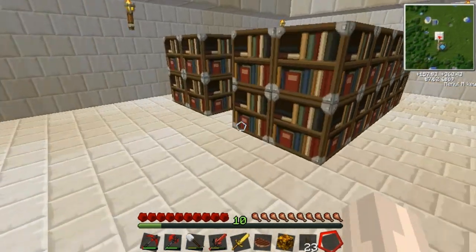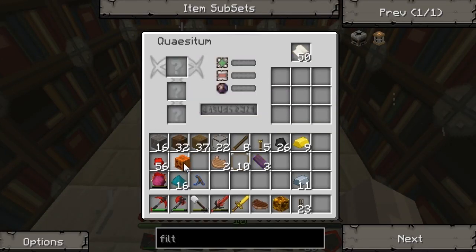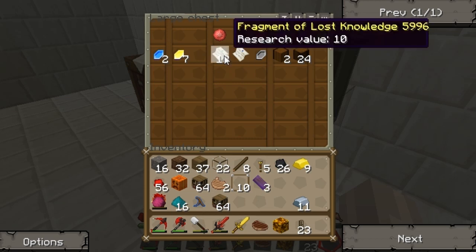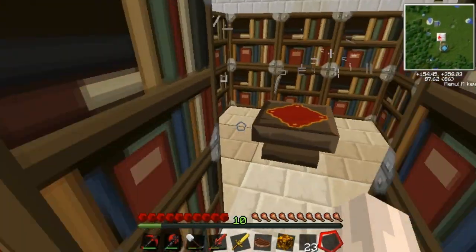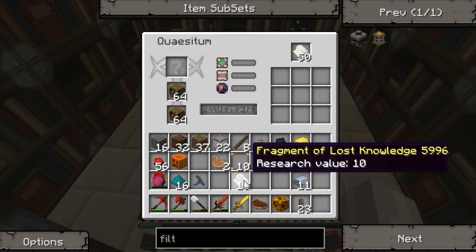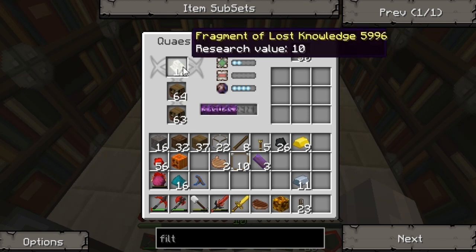Alright, so back to research. Now, this part of research is tricky and, to be honest, it's sort of a pain. But I'll show you how it works. I'm going to go ahead and grab these fragments of lost knowledge and my bookshelves, and head over to my Quasidim. I'm going to put my bookshelves to boost the research in the bottom and put my fragment in the top. Now, I've got a 41% success rate. So it's not awesome, but it's also not bad.